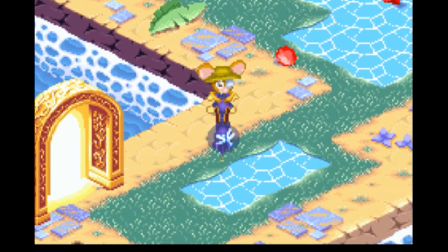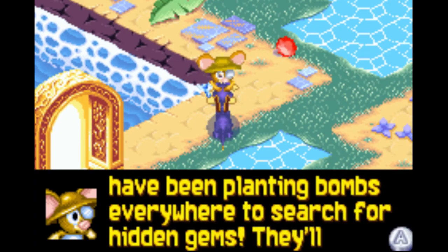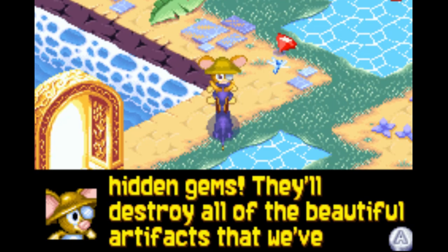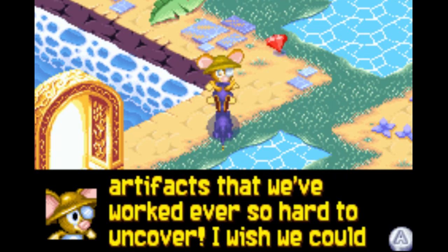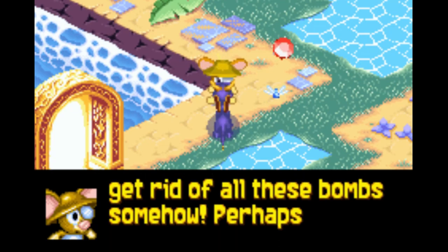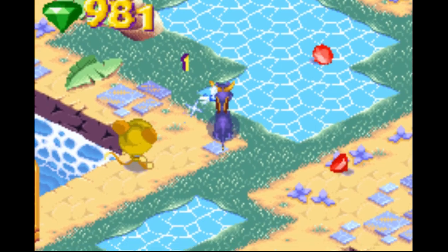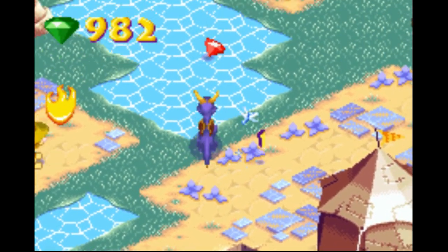Christopher says: 'Those miserable Rhinocs have been planting bombs everywhere to search for hidden gems and destroy all of the beautiful artifacts we've worked so hard to uncover. I wish we could get rid of all these bombs somehow — perhaps there's something you can do to help.' Yeah, we actually have to charge the bombs into the water.